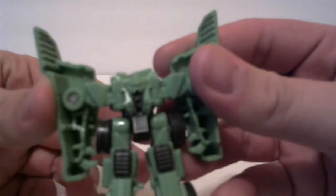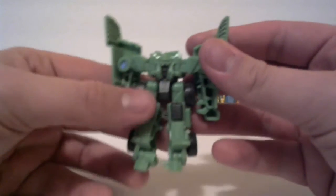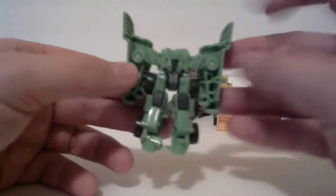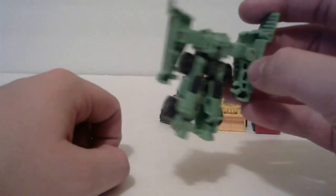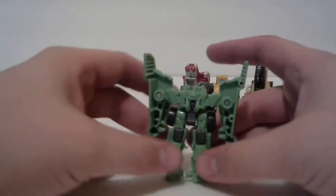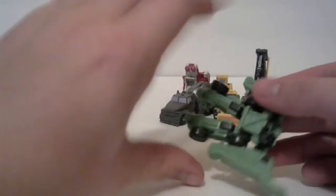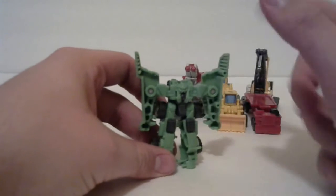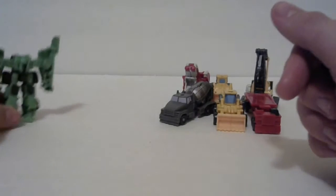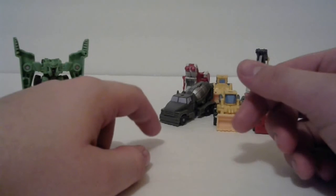The head looks pretty nice - has the red eyes painted in there. It's kind of squat but it has a big shoulder pad-looking thing that's unfortunately hollow. His hands are open, and this foot is at an angle because of that stress mark, but it still stands pretty nicely. It's very flat and flush in the back. They did release a Legends class version of him that's more accurate but he doesn't combine.